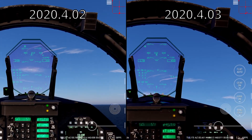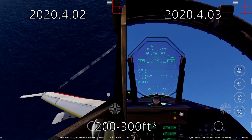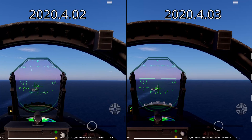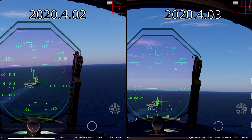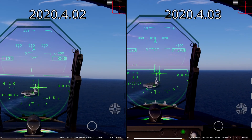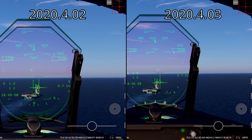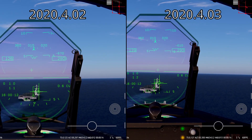And when I do the Split-S maneuver, I have between 400 to 500 more feet to spare. This is an example of a carrier landing with the old and new FA-18C flight models. Perfect carrier landings are now slightly easier.